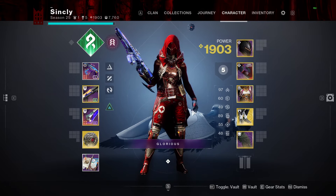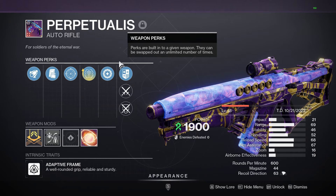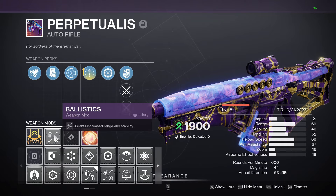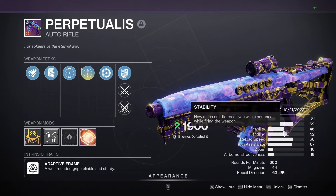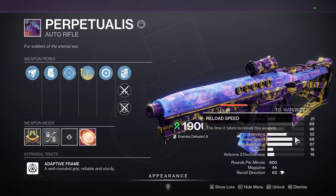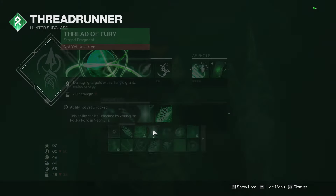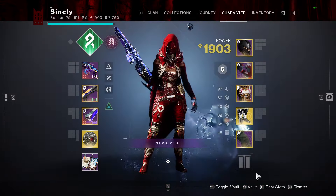The loadout we're gonna be rocking is Stompees, then a Matador, and the Perpetualist of course. At the end of today's video I will be covering the enhanced perks and perks you want to get and how to obtain this thing. We're using a ballistics mod, Target Lock, Keep Away, Tactical Mag, and Extended Barrel — giving us 69 range, 46 stability, and 52 handling. This thing has amazing aim assist too: 67 aim assist, which is pretty decent. Then we're using Triple Strand Targeting, Triple Strand x30, and Triple Unflinching Strand because I love Strand.